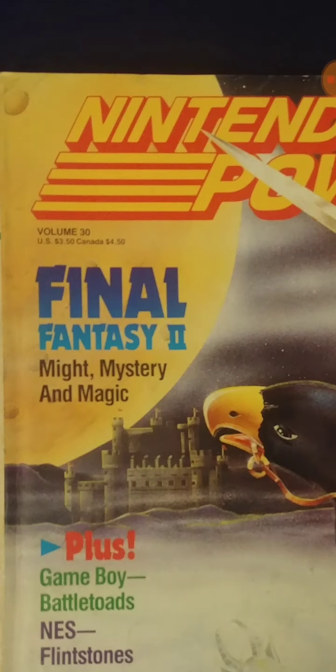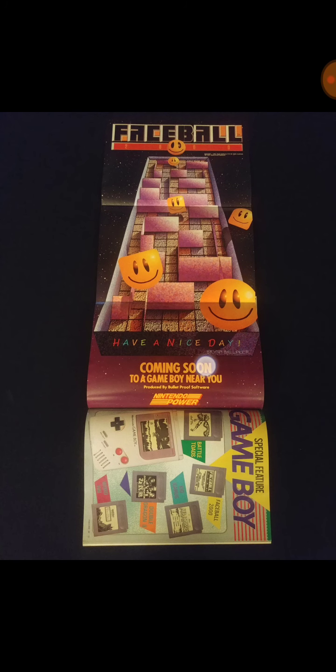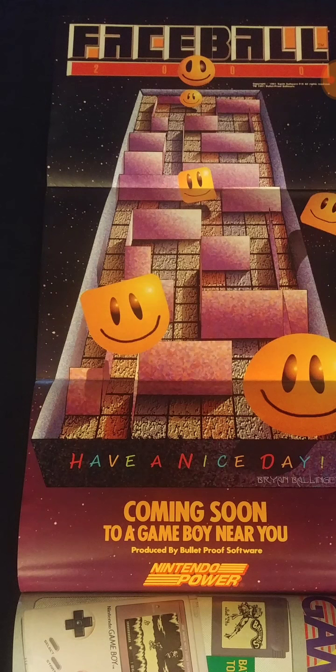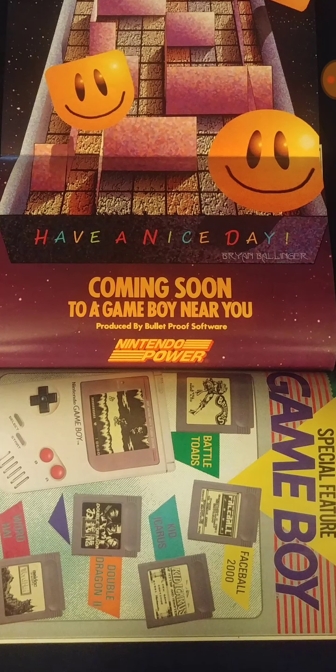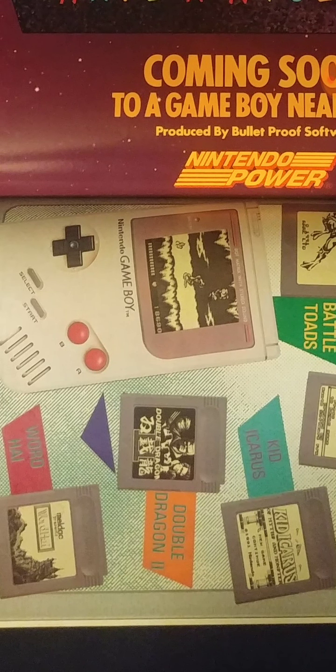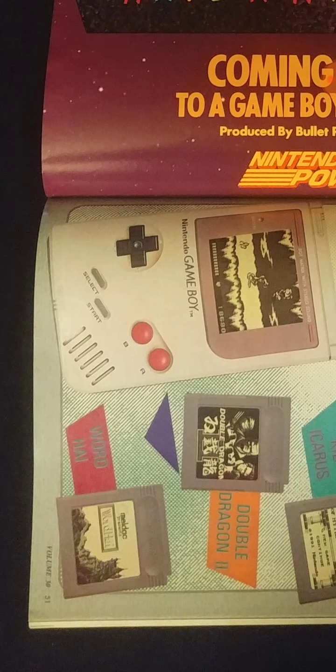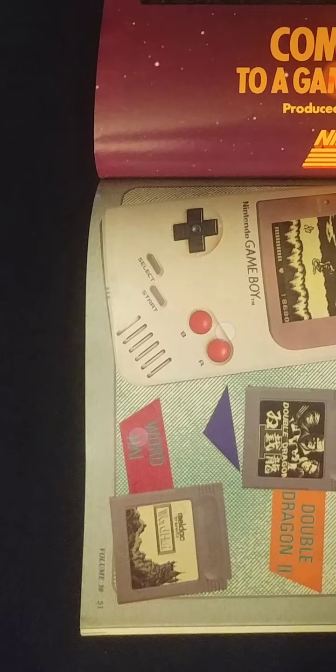This is Volume 30 — November 1991, getting to the holiday season. Super Nintendo is the news. The centerfold is Faceball 2000, a pseudo-3D game for Game Boy — that was a big deal. Here's Double Dragon, another Tradewest game, Battletoads, Baseball 2000, Kid Icarus. On the back of that centerfold there's a Tom and Jerry review.